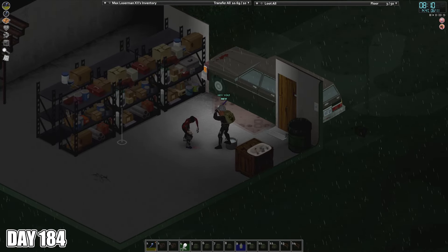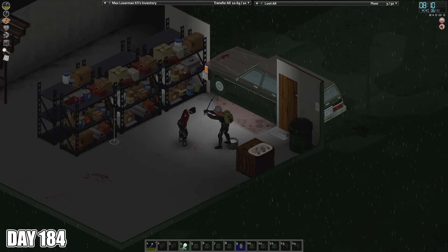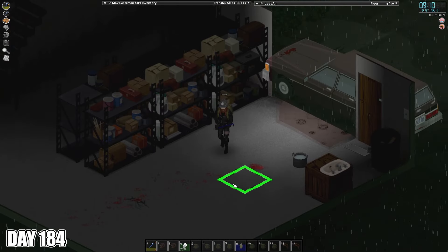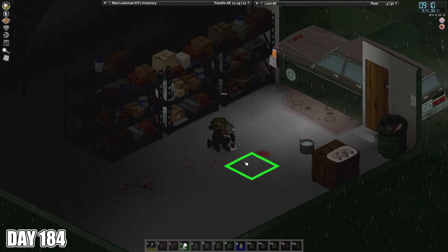In the morning, a zombie is waiting for me in the garage when I come downstairs. After killing it, I have to spend a bit of time cleaning the room with bleach so that the blood doesn't cause Max's hemophobia to act up. I spend the rest of the day dismantling some stuff in the main room of the Gigamart and taking inventory of what's there.